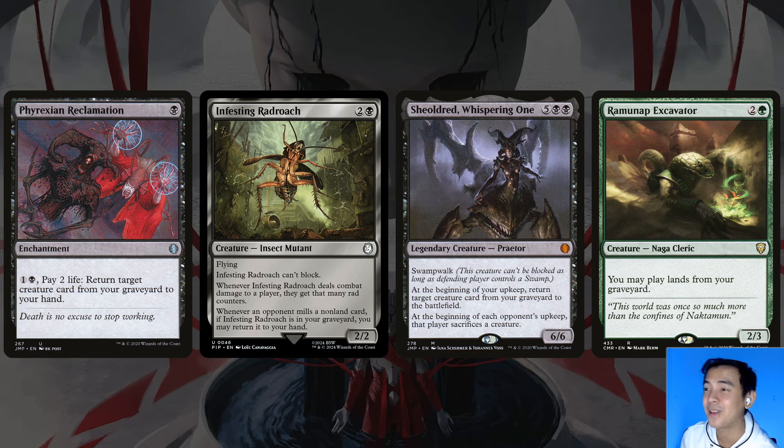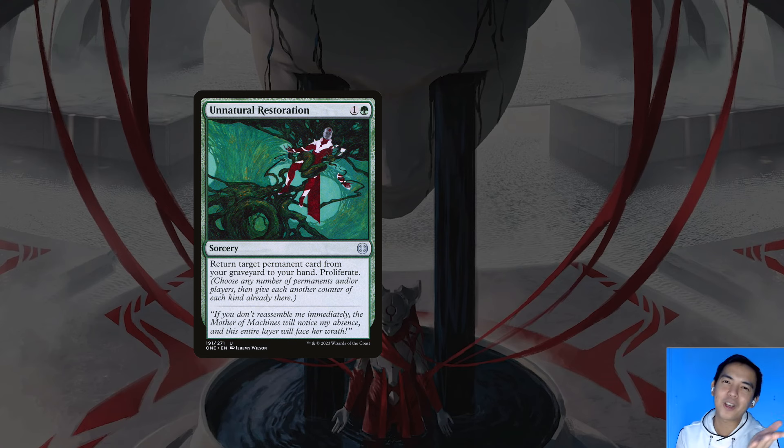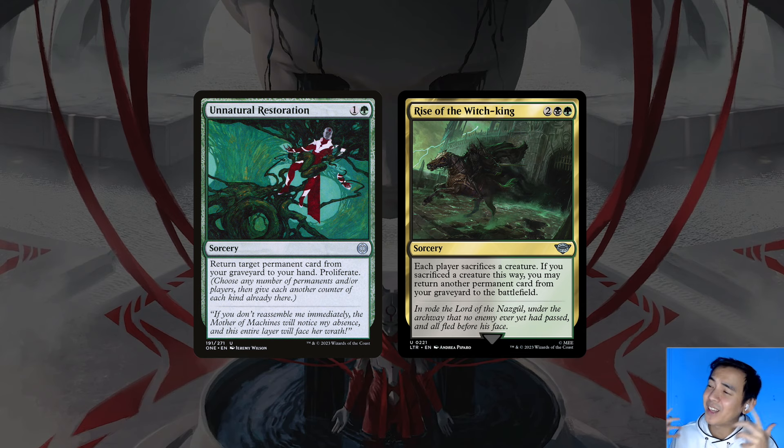We also carry cards that care about mill: Master Transcendent, Raul, and Kaga. The way these read is kind of like impulse draw the way red has it, but instead of exiling the cards, the milled cards just sit in our graveyard. I really value how Raul and Kaga allow us access to more than just creatures — sometimes we might mill our Mismaric Orb and at least we can get it back this way. The Master is kind of like a reanimate, and even though he's restricted to creatures, he can bring them back from anyone's graveyard. Last couple of cards are Unnatural Restoration — you can go with Eternal Witness in that slot since she's a creature we can put counters on, but I value the Proliferate here. Also Rise of the Witch King: the Edict is good incidental removal, and I like how we can target any permanent in our graveyard and bring it back.